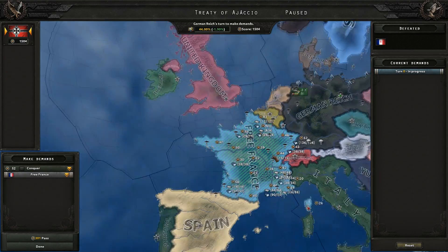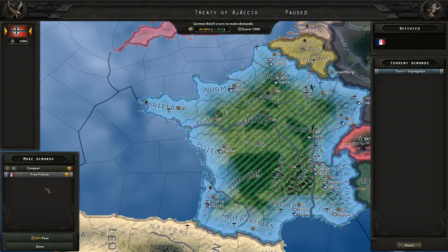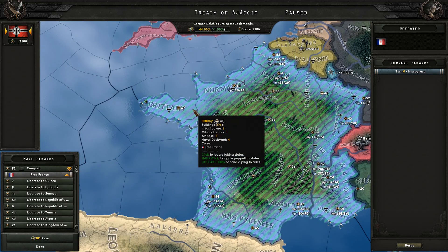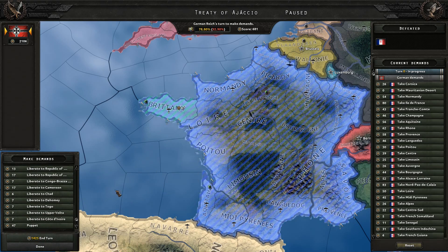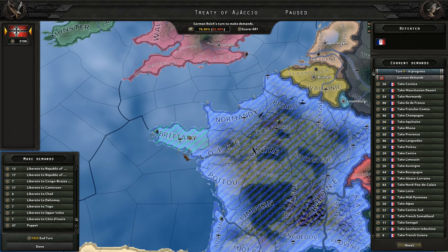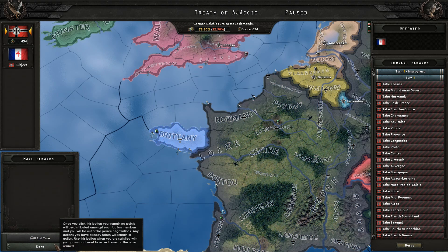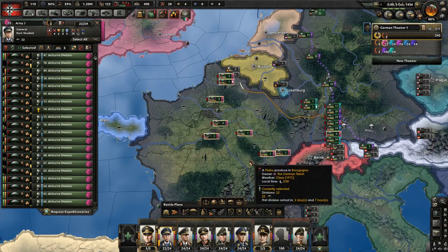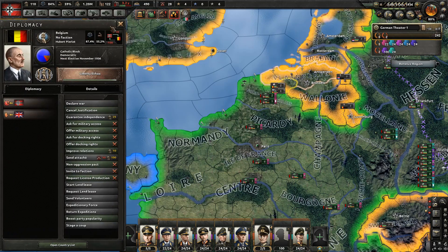Peace conference! I have a few options — I could puppet them, I could annex them. I think I will make a combination of the two: take most of their stuff while puppeting them with just one province so that I retain their fleet. Take all states apart from Brittany — it seems like a good base for their fleet. And puppet. Done.